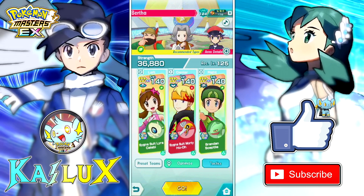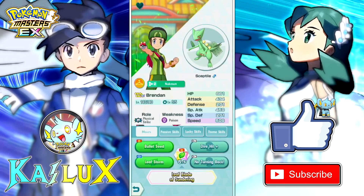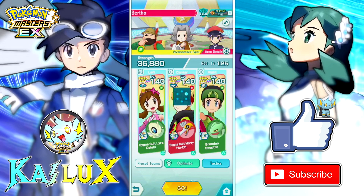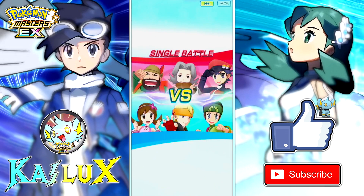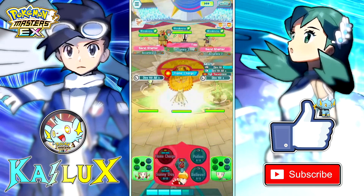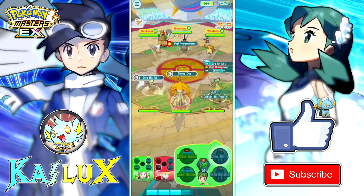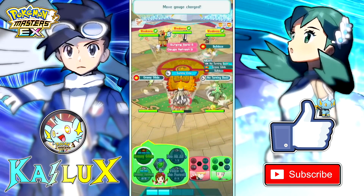Next up, we have our boy Brandon — with this crazy nuke build, Inertia, railing speed. We also have Monty for Charging Sun 5 for Brandon. Then Lyra with this physical support build. The good thing about this is that Brandon can max his own special attack, which is great.